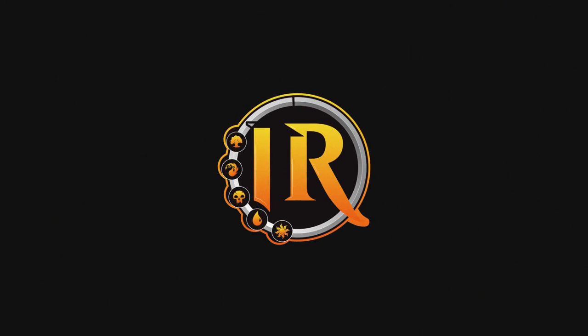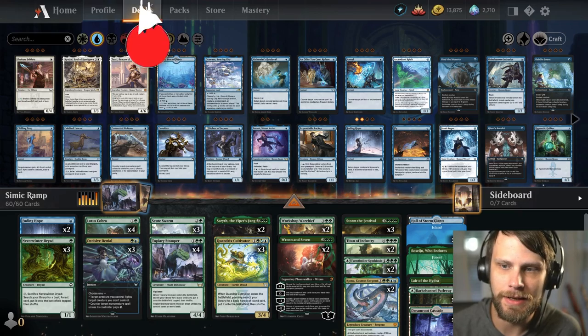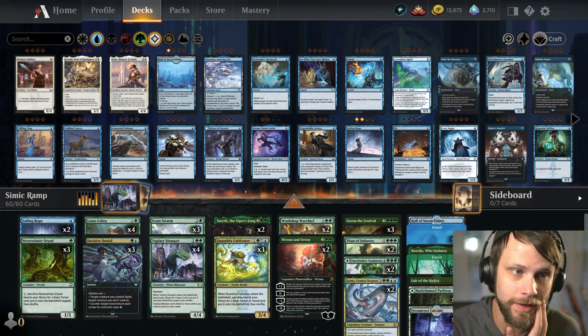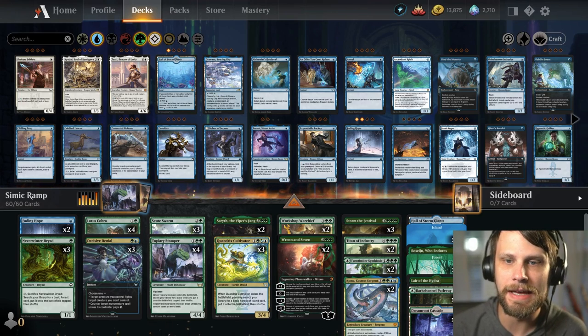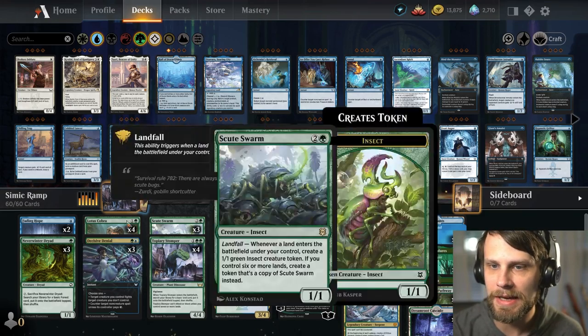Streets of New Capenna brought a ton of new pieces for Ramp, so let's test out a Simic build. Welcome to Simic Ramp. This is my version of the list — I worked relatively hard putting it together because I do think Ramp got a lot of new, very powerful pieces in Streets of New Capenna. We're seeing things like Titan of Industry, Workshop Warchief, and more hit the ladder, so I wanted to test that out.